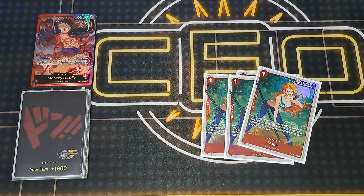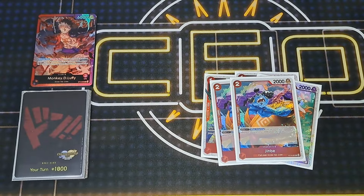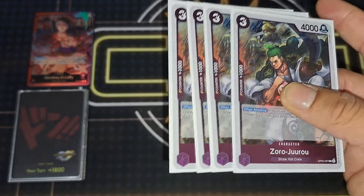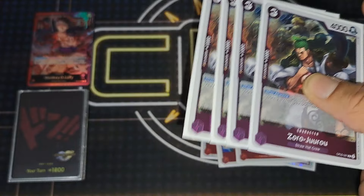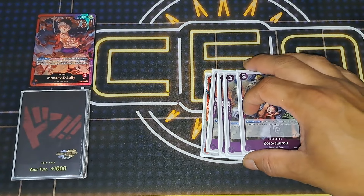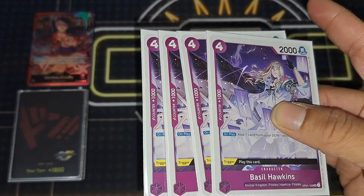Two Djembe — just a 2k counter, that's really it. Four Zoro: if you go first, you can just play this and he probably won't be KO'd too quickly, but he gives you an extra ramp. Since you're already inherently at three life, you can get the free Act of Dawn on attack. For Basil Hawking, you could run Mr. Two instead.